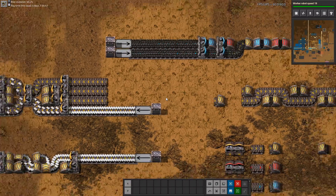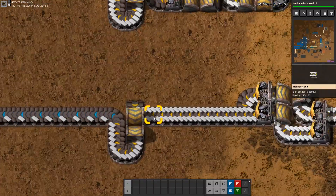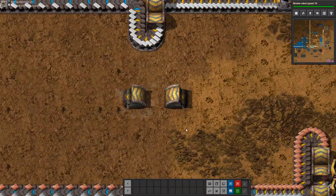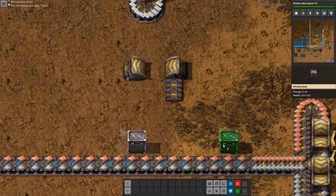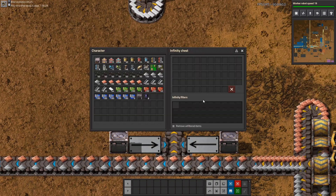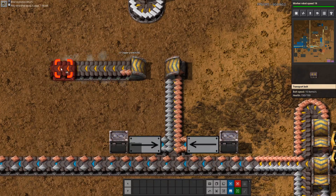Next we have side loading of undergrounds. As we can see, only the top lane of the belt gets transported into the underground belt. This is where it's mostly used: if you have two different items on the belt and you only want one of them, you can do it like this. As we can see, only the copper plates will get transported further.